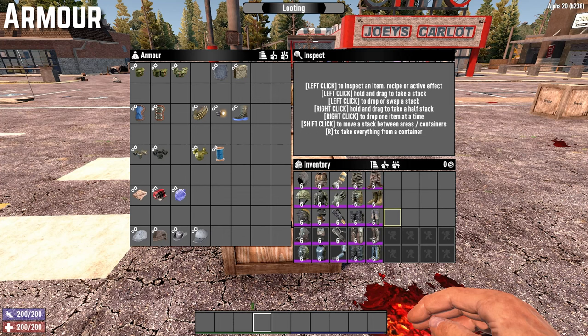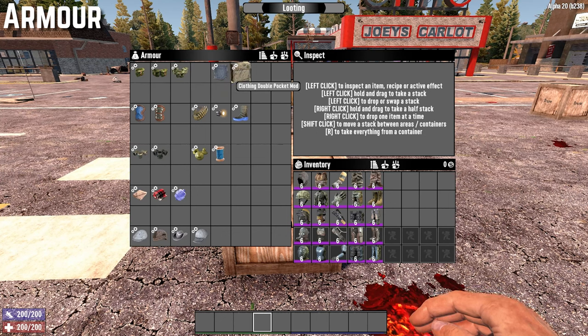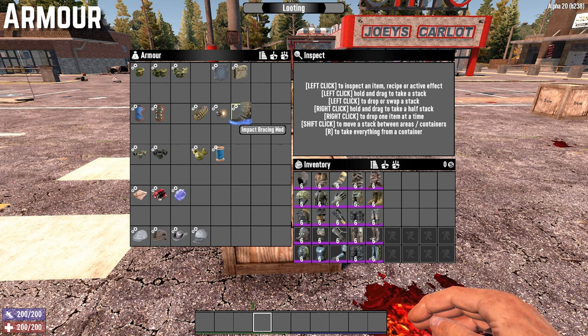Let's start by looking at armor and clothing. With the armor and clothing mods, I've basically categorized them into must-have, preferential, and then everything else. The must-have mods, in my opinion, are the pocket mods, the clothing pocket mods, the plating mods, the bandolier, the helmet light, and also the impact bracing mod. These are pretty much the standard mods you put onto any kind of armor.